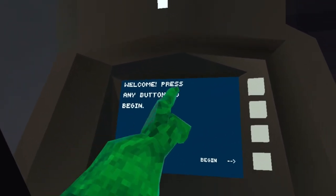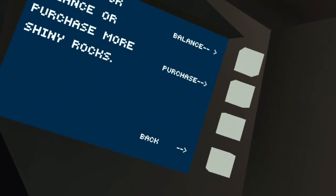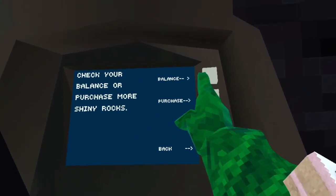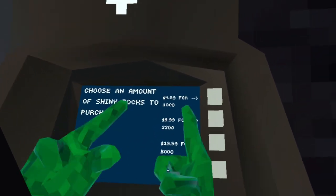You can come over here and it'll say welcome, press any button to begin. It tells you to press that one, but you can press any one. Now you can press balance to see how many shiny rocks you have, or you can press purchase to actually go buy shiny rocks, which is what we're here for.